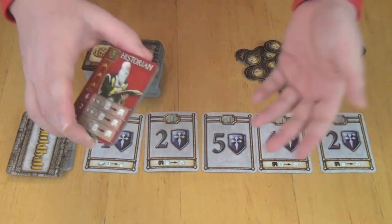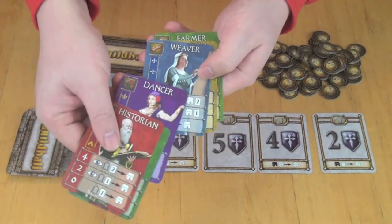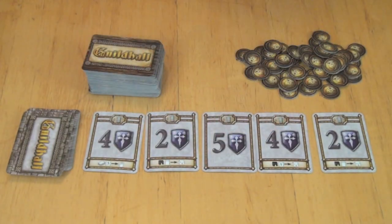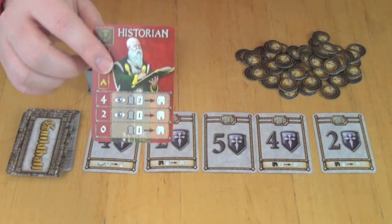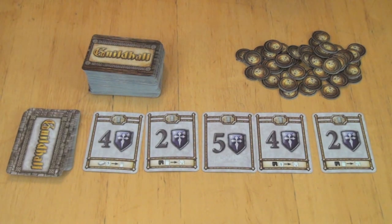There are also five different colors of card in the game: red, green, purple, blue, and yellow. There are six different professions and five different colors, and each profession comes in each of the five colors. So there will be a purple, yellow, blue, red, and green historian in the deck, and there are multiple of those in the deck.